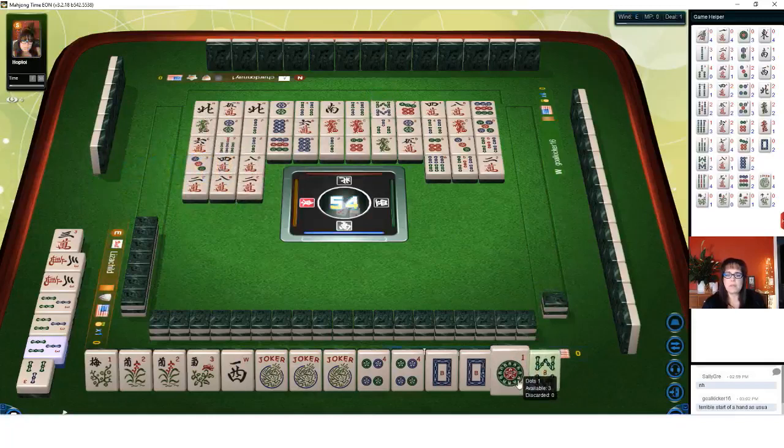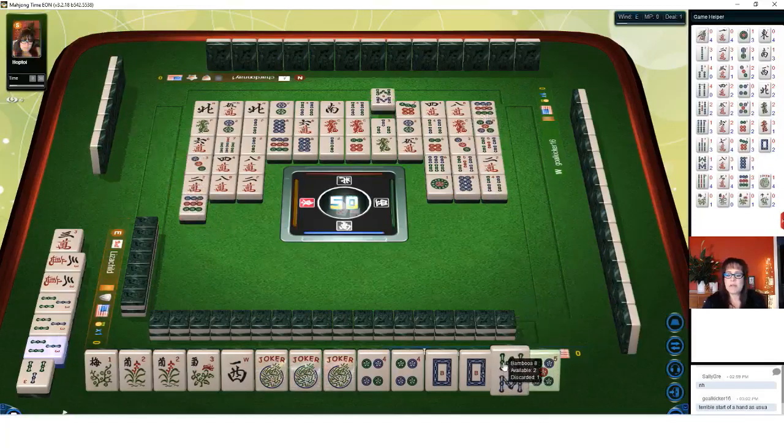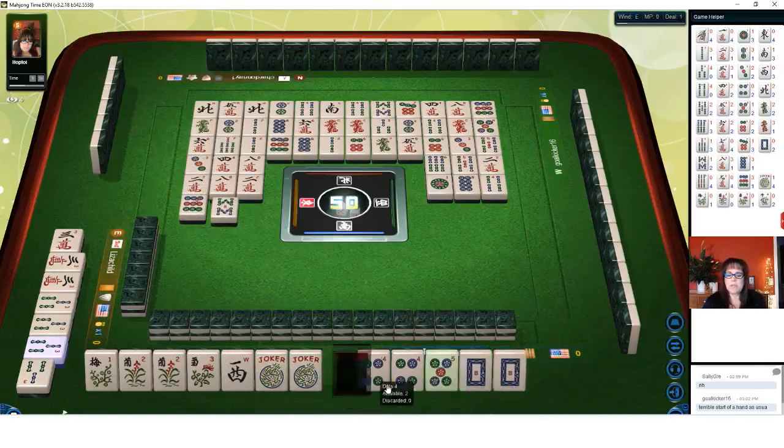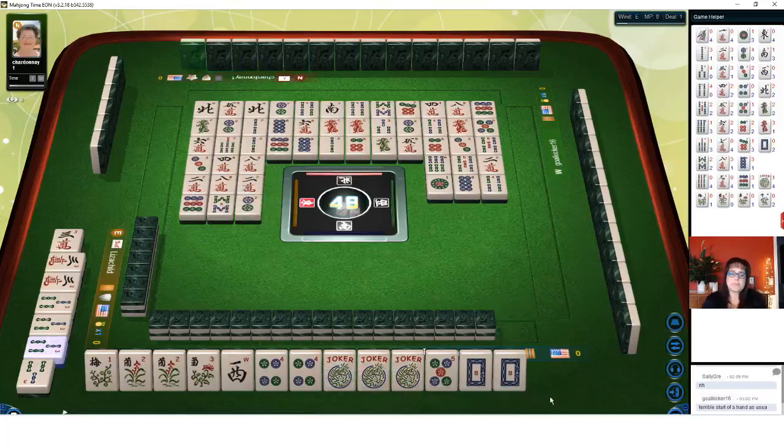One-three-three-five — they're playing one-three-three-five cracks and bams. One dot. One-three bam, three-five crack — they're going to need jokers, because there are two five-cracks out. Four bamboos. Nine dots. We got a five dot. Eight bamboos — I think that's what we're going to need to do. Two dots — four-five dragon. We'll see.